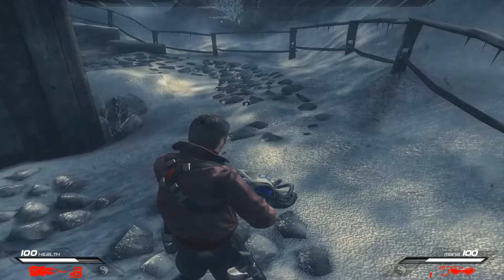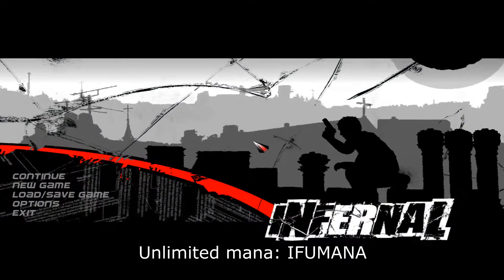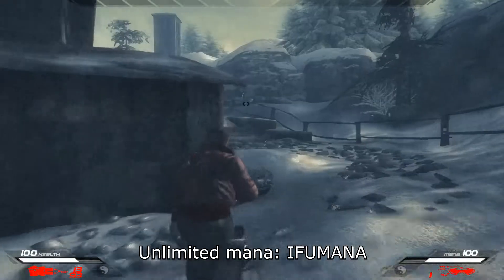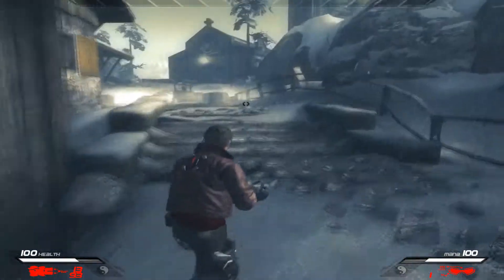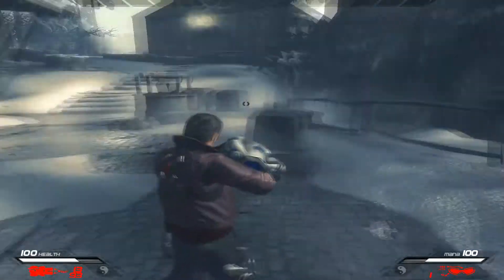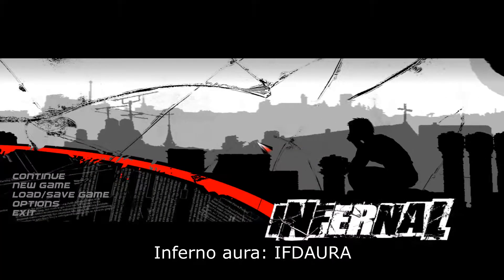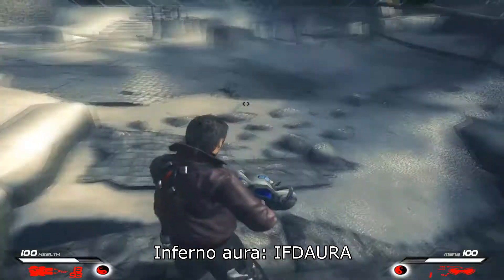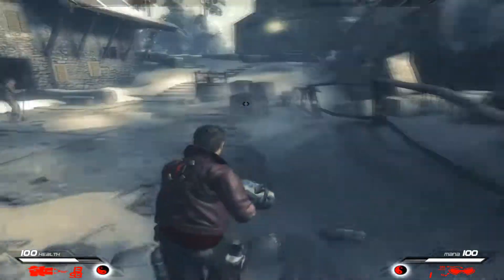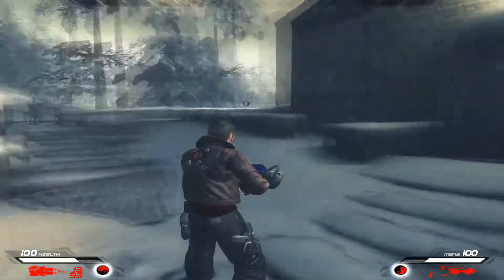You can have unlimited mana by typing in 'if_u_mana' — it's going to be at 100% all of the time. You can also change your aura to Inferno by typing in 'if_the_aura'. It's all red now — the yin yang is red. We are evil, we bad.